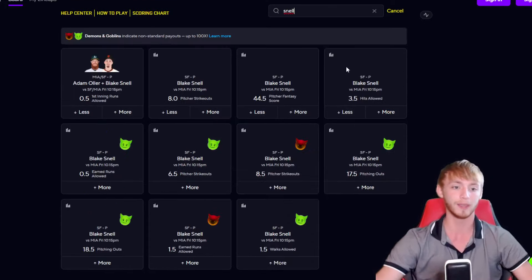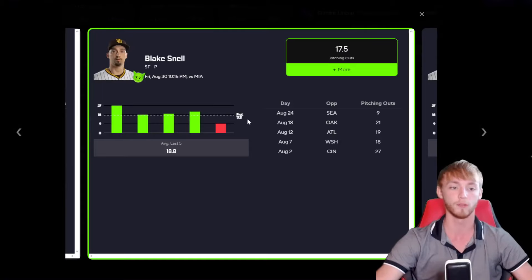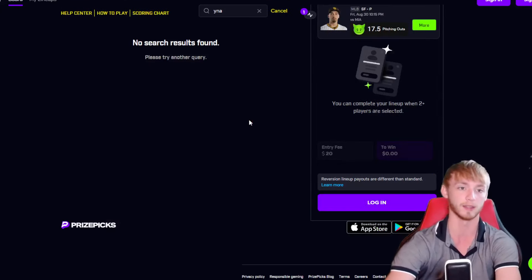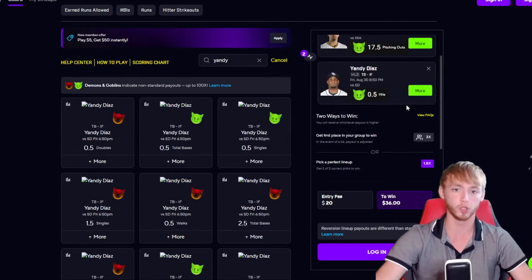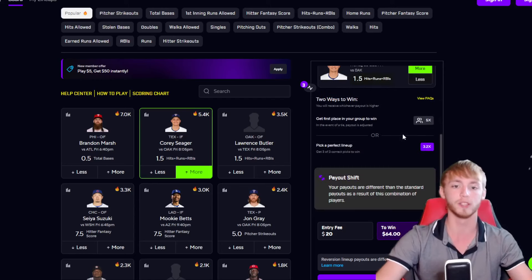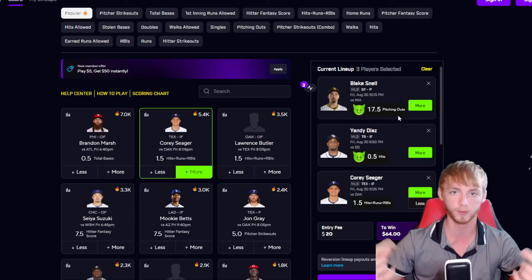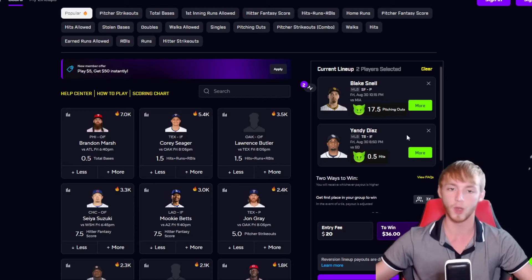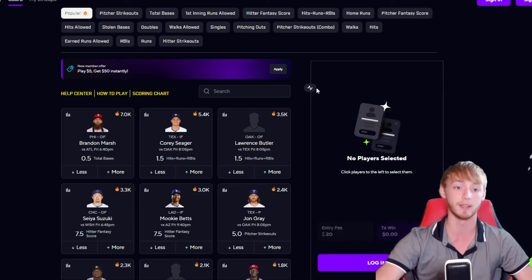We're going with Blake Snell over 17.5 pitching outs. I like this one paired with Yandy Diaz — I like him to have a hit in today's game. You might wonder why you'd just do two green goblins together since they only pay out 1.8x. The point is to pair with a normal play — if you were to add Corey Seager, for example, it becomes a 3.2x. It's like one square combined, because if you parlay them on a sportsbook it pays out about plus 100. So you're not just doing these two combined — you add a third play to get about a 3.2x payout.